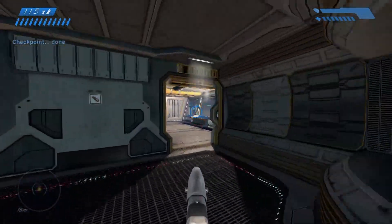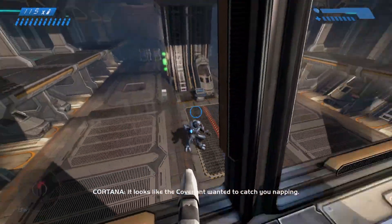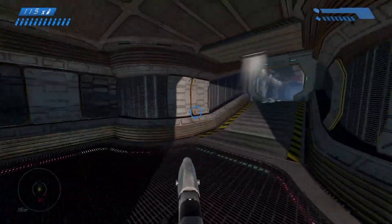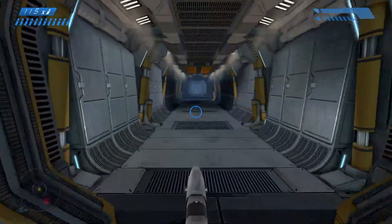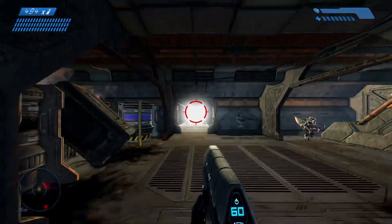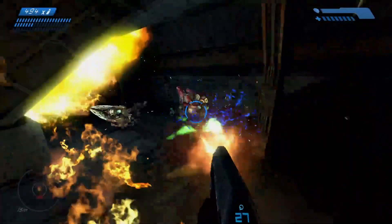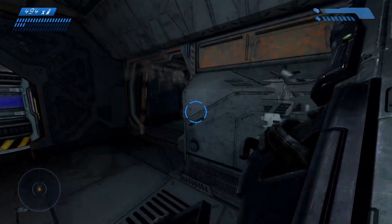I can still hop out of vehicles and fire the ground weapons I start with as well, and I can get in and use the same version of that vehicle I started with in the appropriate way. As far as grenades, I can use them as I see fit, but I can't swap between types. Anyway, with that all out of the way, let's finally begin.